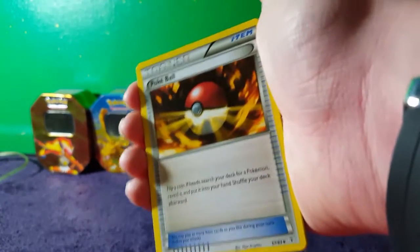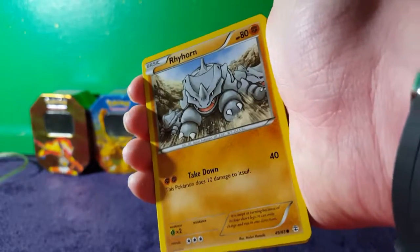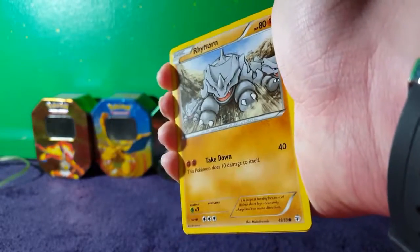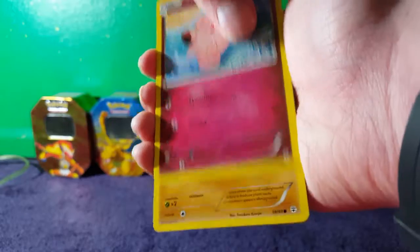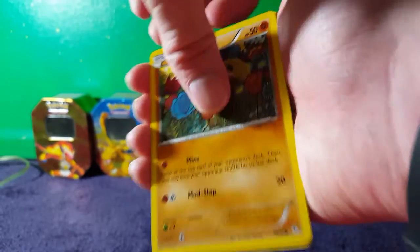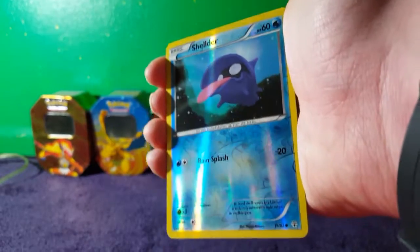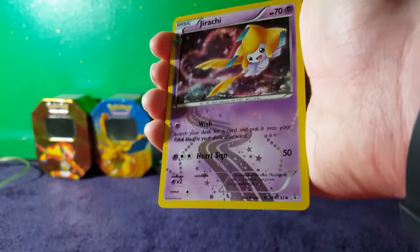Charmeleon. Pokeball. Crushing Hammer. A Rhyhorn, which is really hard to get in Pokemon Go for me — still need a Rhydon. Clefairy. Diglett. Water-type energy. A Shellder. Then a super cool Jirachi, and a regular rare Pinsir.